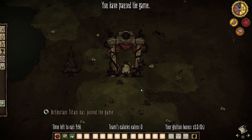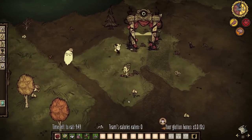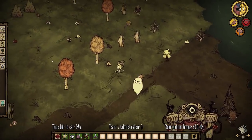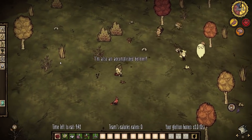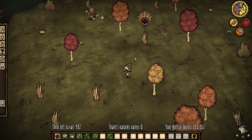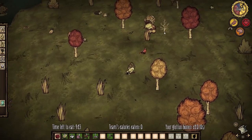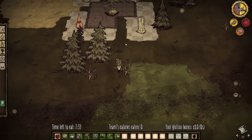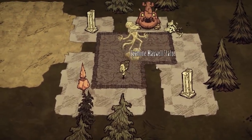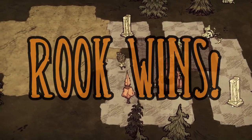Three, two, one — go! Let's go. Thank you for dropping the meat instantly, that's really good. Beefalos again! Have you found beefalos already? We have to win. Gobbler — I'll drop this, you kill him. Good job. There's a rook! Screw the glutton tournament — rook versus Maxwell, go. Do you have a Maxwell on your team? Rook wins. Oh Maxwell.